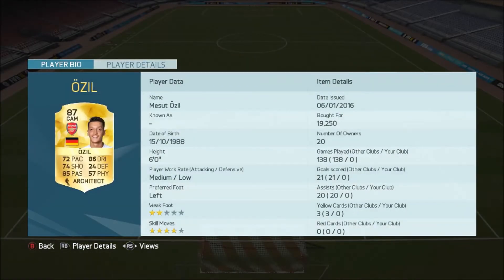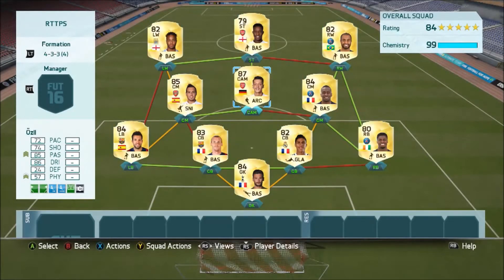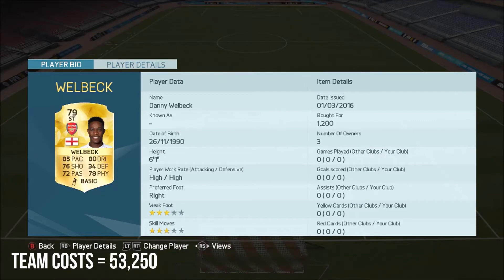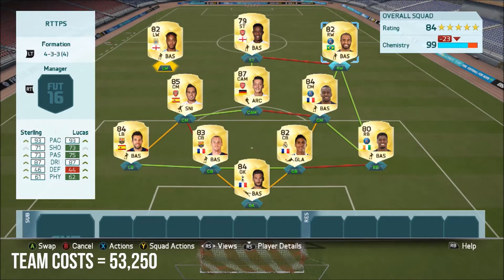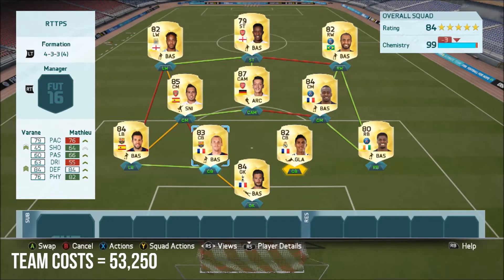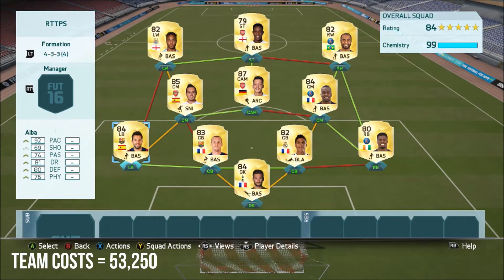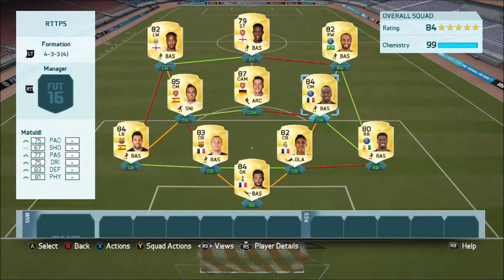I've picked up Özil - here's where we're gonna be playing him, in the 4-3-3 variation. We paid 19,250 coins for him, which is just insane for someone as good as Özil. The team around him looks like this: Danny Welbeck up top, easily the best cheap striker in the Barclays Premier League; Sterling and Lucas playing left wing and right wing - Lucas with three-star skills upgraded to four-star, same goes for Sterling; Santi Cazorla playing left of Özil and Matuidi on the right. The defenders are Mathieu and Varane, goalkeeper is Lloris, left back is Jordi Alba - absolutely incredible this year - and right back is Aurier.